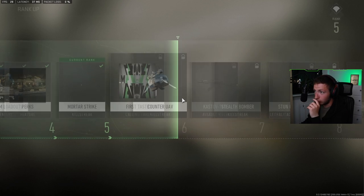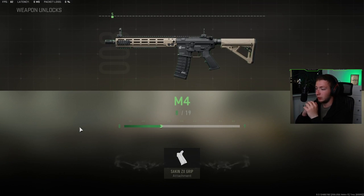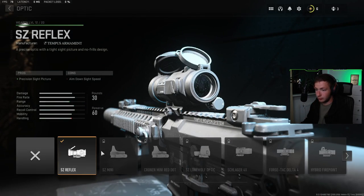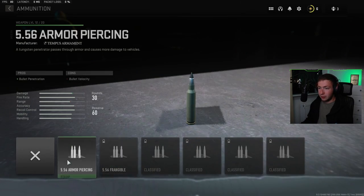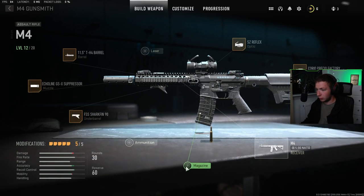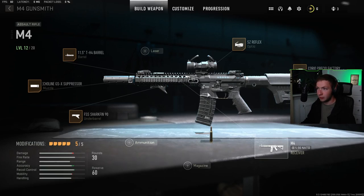We just unlocked a few more things. I don't know how far ahead in the gun unlocking we got. Counter UAV. I got a calling card. I got a new grip, got it to level 10, and level 12. I unlocked a laser — I don't want that because that's hip fire accuracy and hip fire control. A new barrel. I also unlocked armor-piercing ammo, but again, I need to change something in order to get it on there. I think I'm gonna keep it as it is. I just remembered I got a new calling card — I'm gonna get the beta one on there, of course.